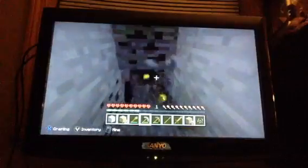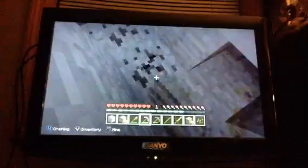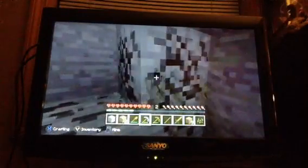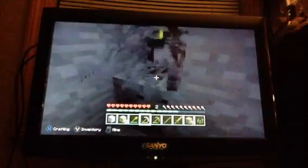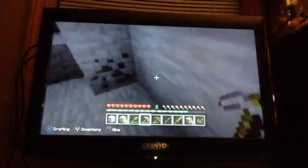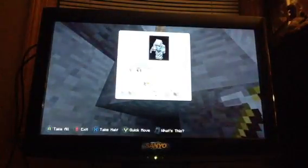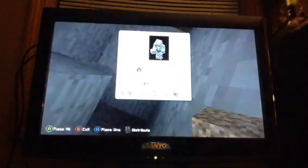Coal usually comes in huge groups — it's insane, I can get like 25 coal from one area. And this is insane — I've got coal here, here, here, everywhere. I ended up with 20 coal. I need to get out of this mining hole, so I'll fill it in with cobblestone rather than dirt so it won't look as weird.